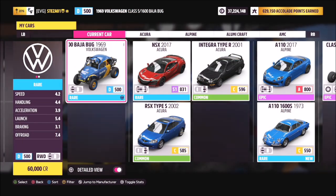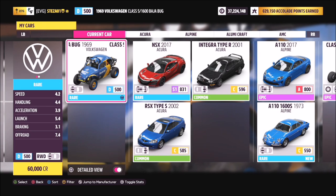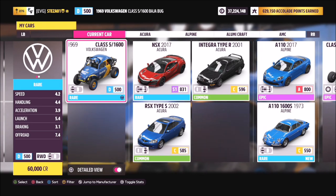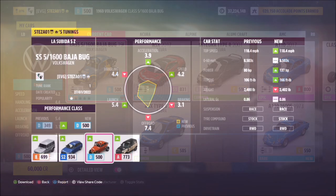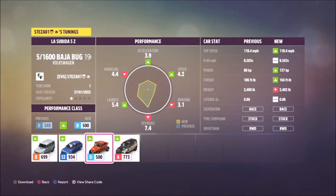I used the VW Class 5/1600 Baja Bug to complete this challenge, so it'll set you back 60,000 credits if you don't have it. I did create a tune for you guys to use — it's called La Subida SZ for speed zone. The share code is 178133858 and that's available for all of you guys to use.